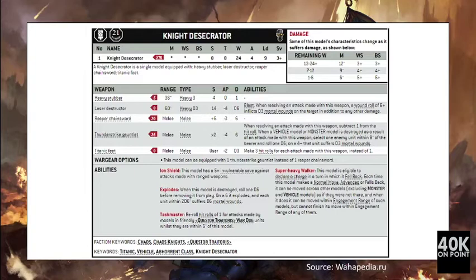The first unit to be analyzed is the Knight Desecrator, which for 410 points comes armed with a Heavy Stubber, Laser Destructor, and Thunder Strike Gauntlet. The Laser Destructor is Heavy D3, 16 inch range, Strength 14, AP minus 4, D6 damage. The Thunder Strike Gauntlet can also cause mortal wounds, making it a dedicated anti-tank weapon.